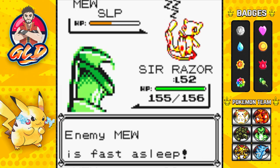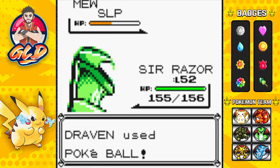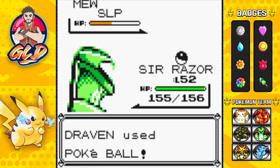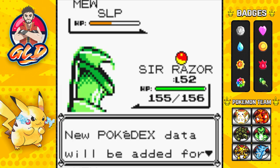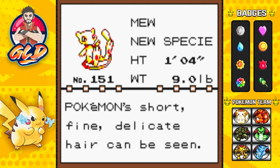Mew is asleep — this will make it easy to capture. Have a buttload of Pokeballs ready. This Mew is going to be a little bit hard to capture, so remember to keep a lot of Pokeballs stored. With Sleep Powder active — there we go! We have caught ourselves Mew, the legal way, without a Game Shark or anything!